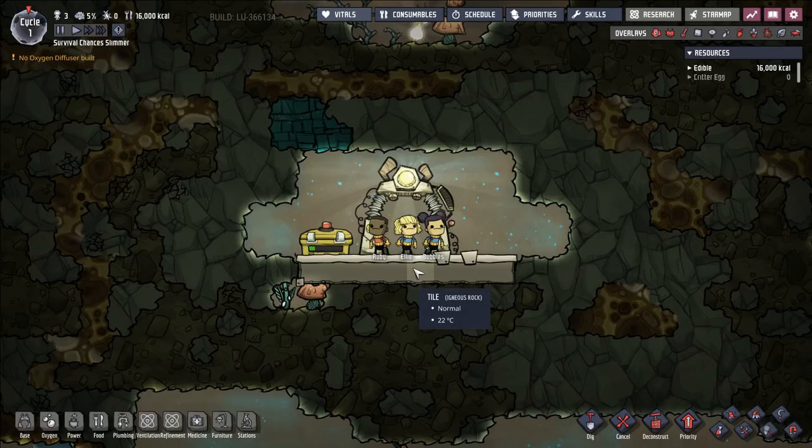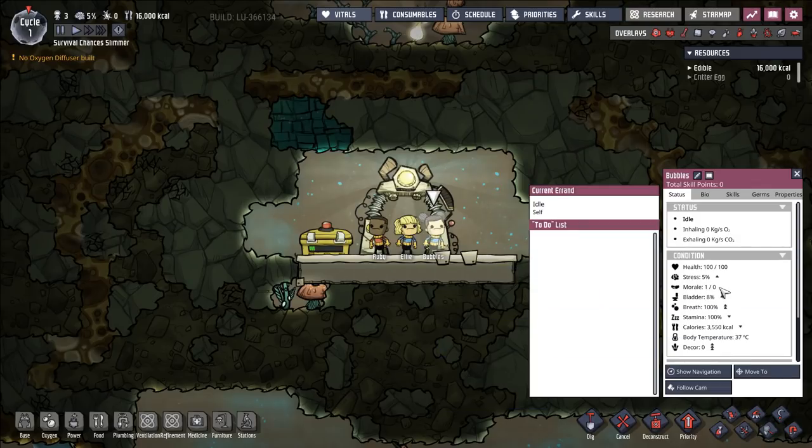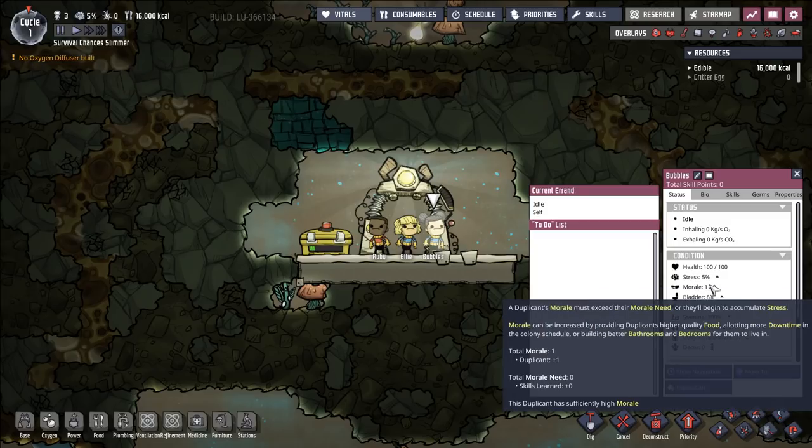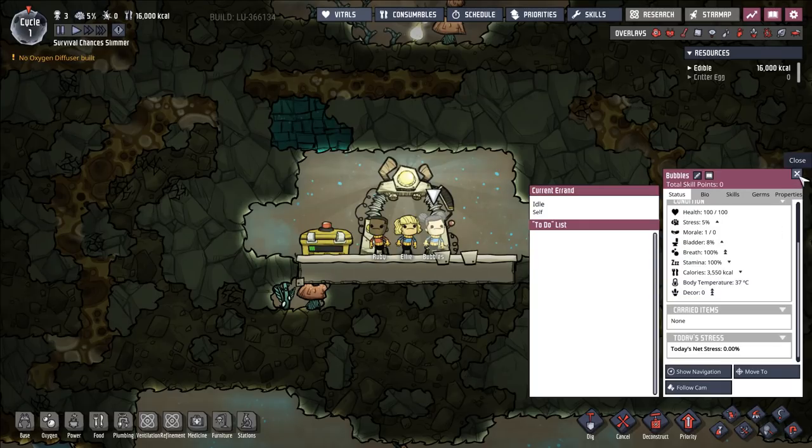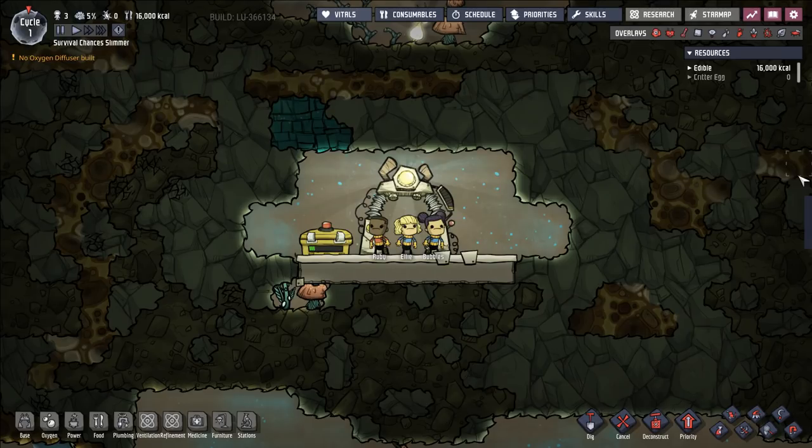We are also going to be printing out a new duplicate every time one is offered — every three cycles we're going to get a new duplicate added to our base, up to around 70 duplicants. Around 70 is probably where we need to slow down due to game performance issues — we'll start encountering lag. All of the difficulty sliders have been slid up to maximum, so all of our duplicants have frankly depressing as a stress debuff, high morale requirements, ravenous hunger — requiring twice the food as normal — and they are particularly susceptible to germs. This is the absolute highest challenge you can face in Oxygen Not Included.